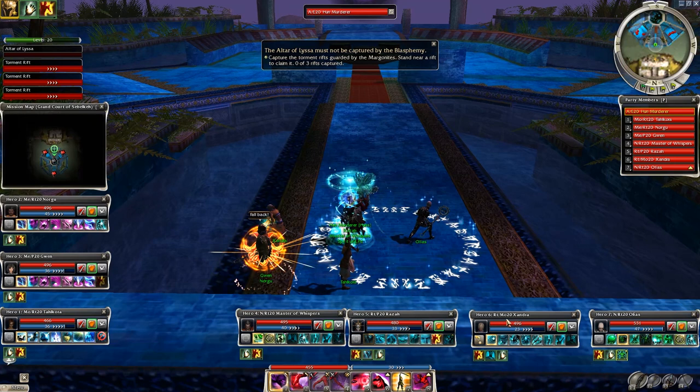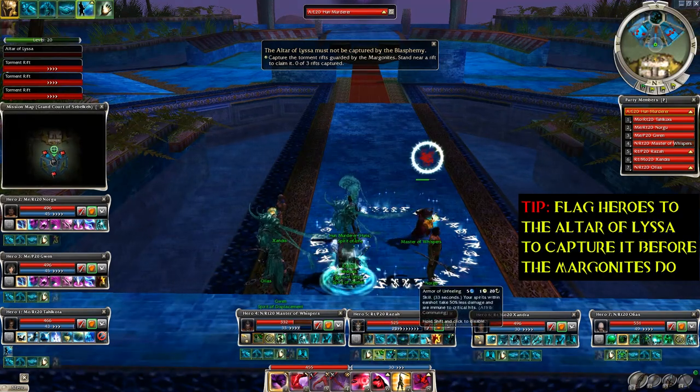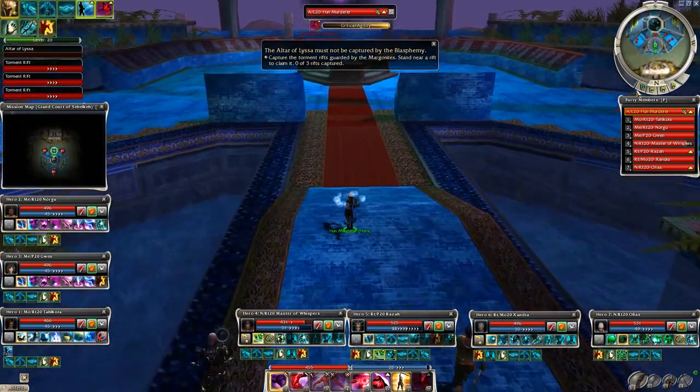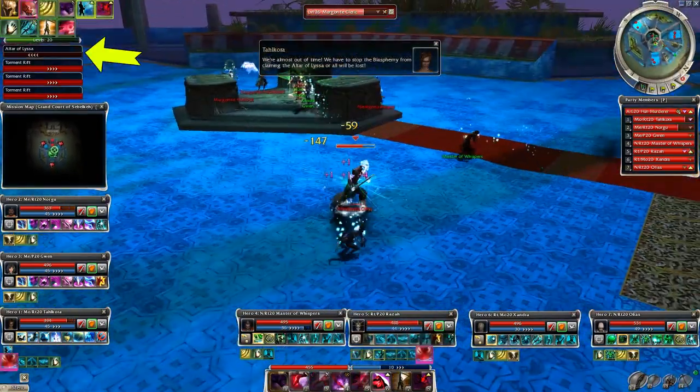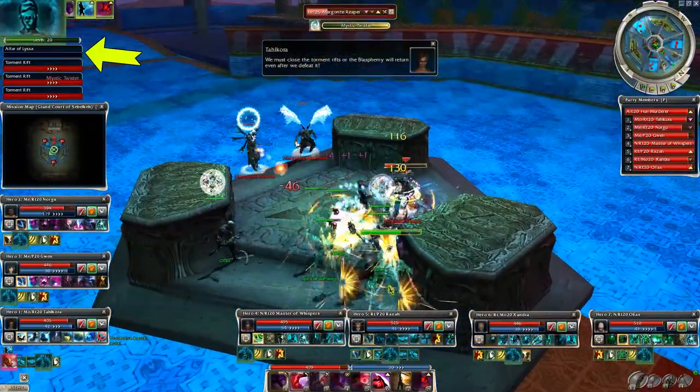The enemy groups won't run to the altar unless you cross this line, but when you do cross it, you better flag all your heroes to the central spot to recapture the altar — if you only start killing mobs instead, you might get there too late. Then simply kill all these patrolling groups one by one, and when you have defeated them all and only the stationary groups are left, the blasphemy will come.